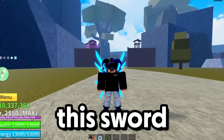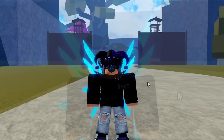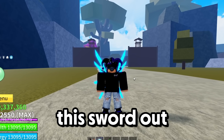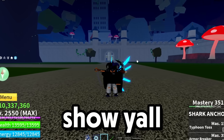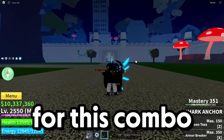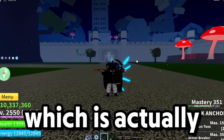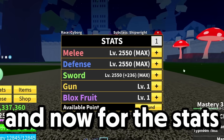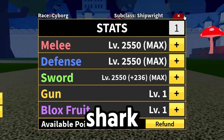The Shark Anchor sword basically has the power of aimbot and is almost impossible to miss. I'll be showing you a combo and trying this sword out in real PVP. What you need for this combo is God Human and Shark Anchor — you don't even need a fruit, which is actually very reliable for those who don't have many rare fruits. For stats, we're going to be doing a sword main since we are doing a Shark Anchor video.